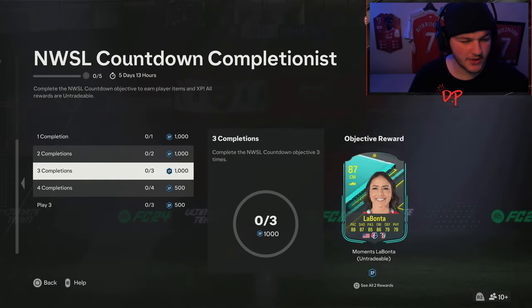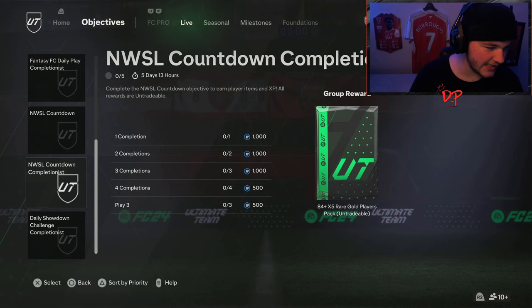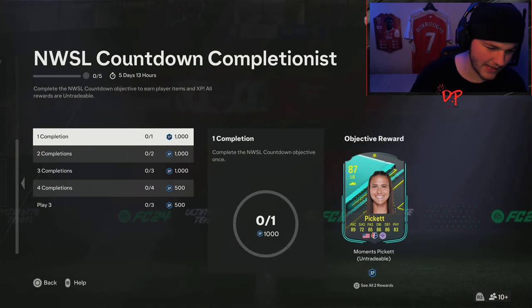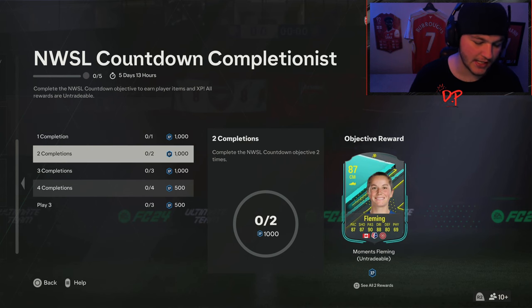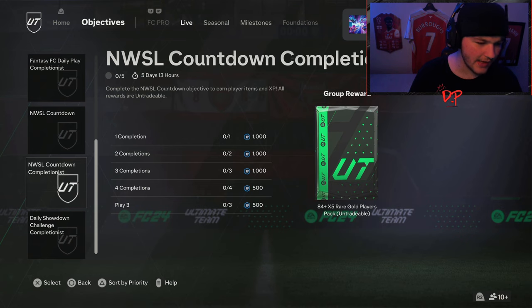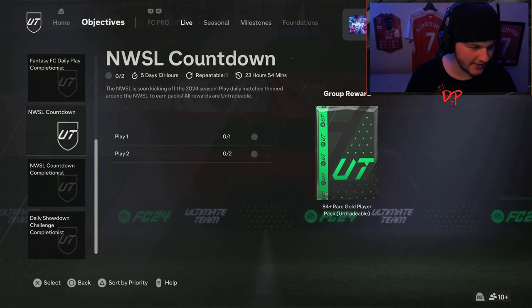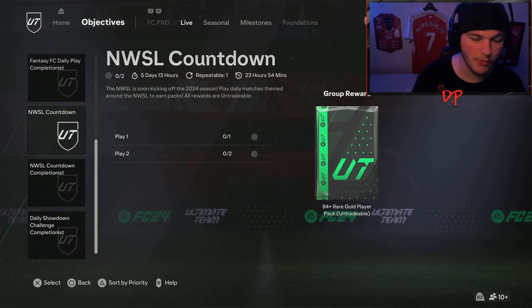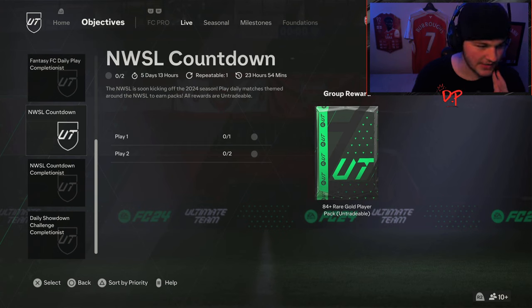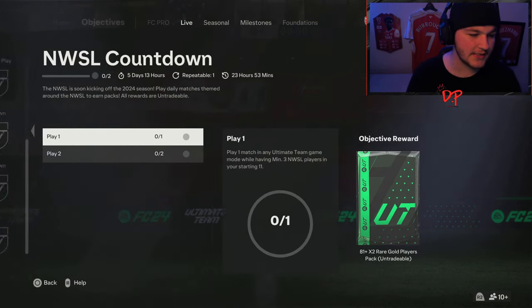We've got the National Women's Soccer League Countdown Completionist objectives here. These are really cool — I thought I'd do a quick two-to-three minute video to avoid confusion. We've got: complete the National Women's Soccer League Countdown objective once, twice, three times, and four times. The source is the National Women's Soccer League Countdown objective right above it, which refreshes every 24 hours. You've got about six days on this — so six refreshes.